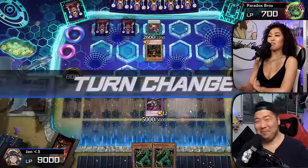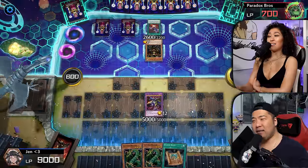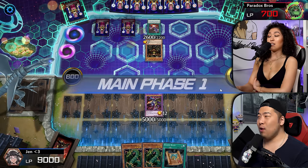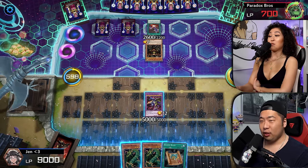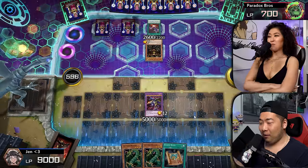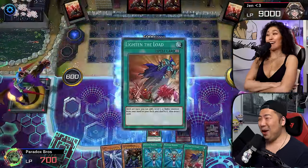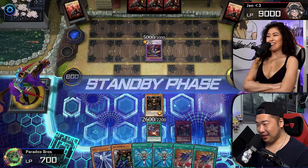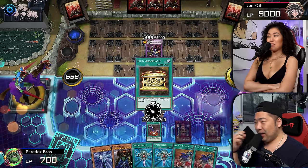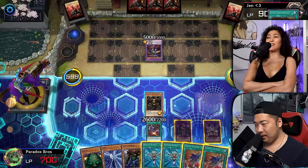I cannot believe we're at a stalemate — you're literally losing to Sangha of the Thunder! How does that feel? Do you have an out to Sangha of the Thunder? Yes, I do — somewhere in my deck. We're going to activate Lighten the Load. I have to pass. Give me a better boss monster. My Gate Guardian has 3,750 attack, your Five-Headed Dragon has 5,000.